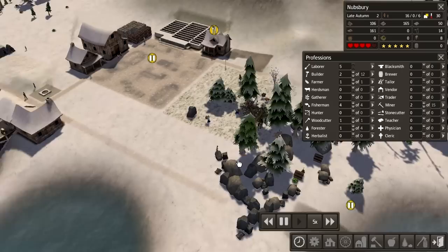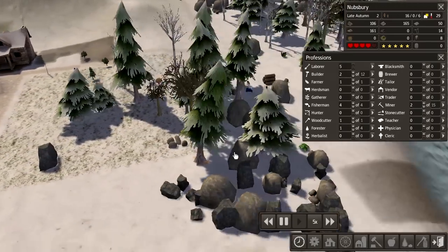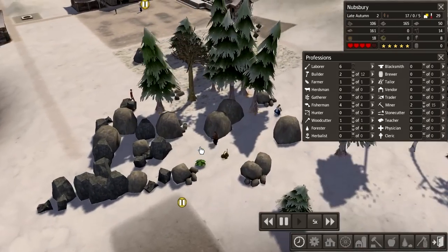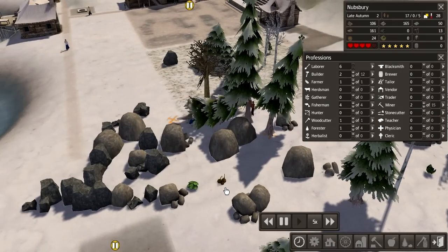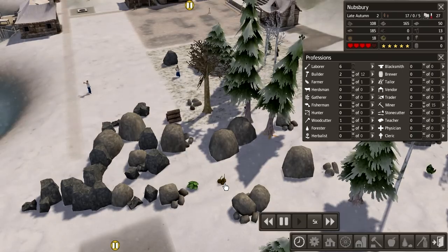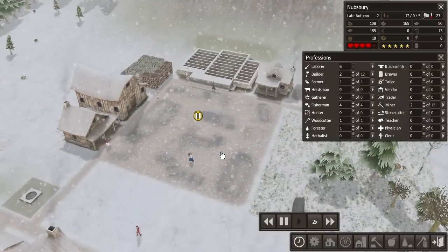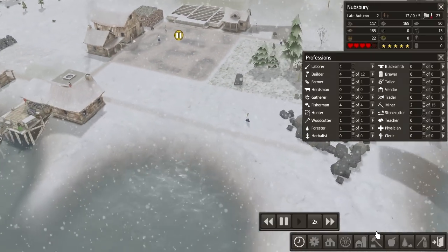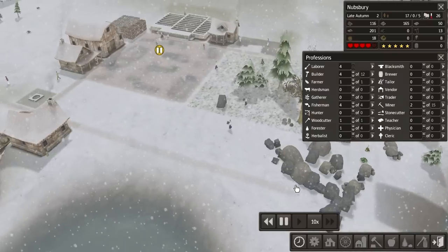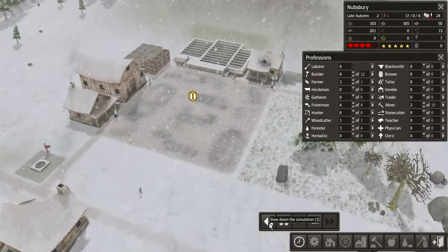Speed things up a little bit. Build that pasture please. What's this — onions or something? Pumpkins maybe. We're so bad on food. Let's assign a couple more builders to get things done quicker. Get that built.